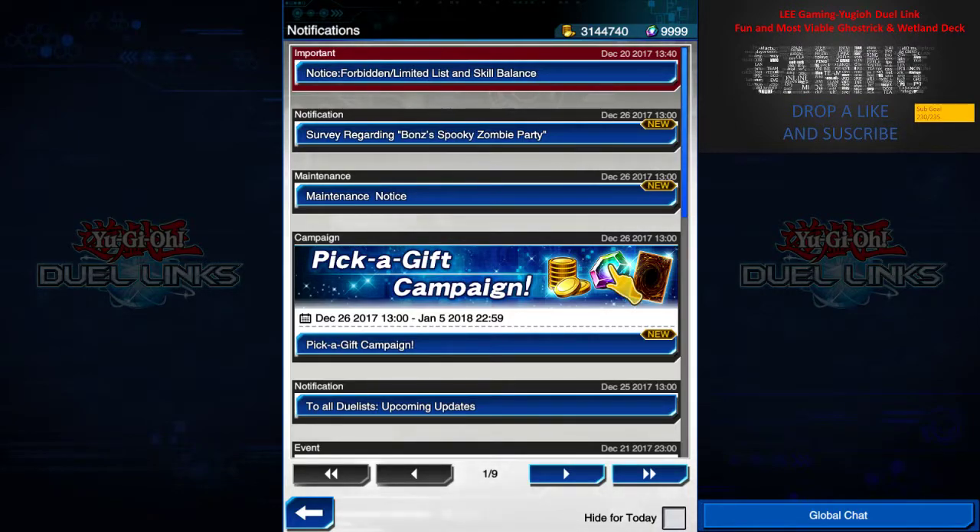Hi everyone, welcome to another episode of Lee Gaming featuring Yu-Gi-Oh Dueling. Today I'm going through some updates by Konami and also introducing a fun and viable deck featuring Ghost Trick and Wetland. Wetland deck has been out for a while but it was requested by a viewer, so drop a like, leave your comments below for what other decks you'd like to see, and remember to subscribe and follow me on Facebook for more updates.